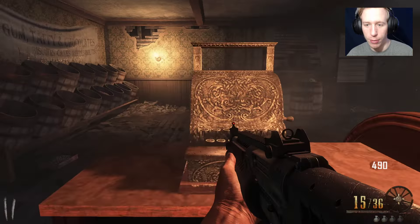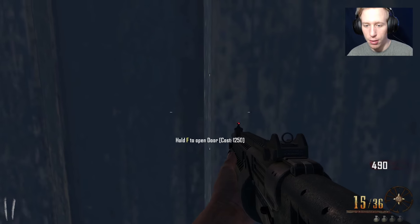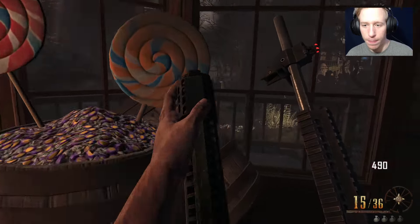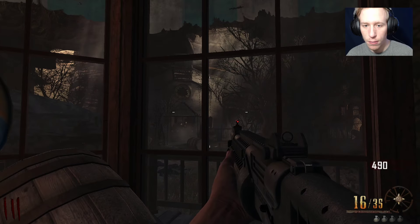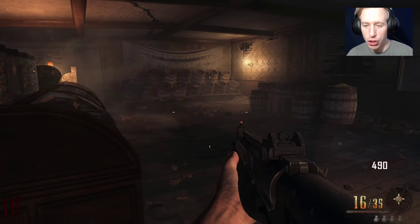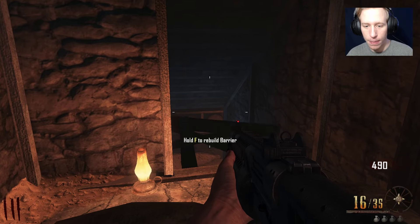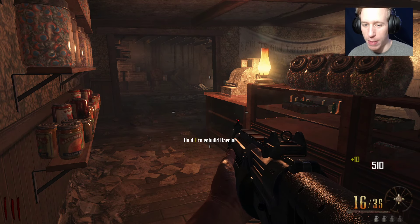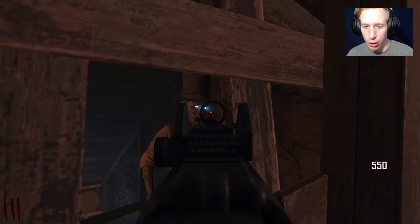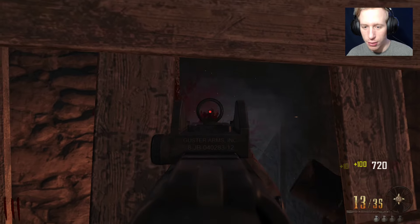I gotta clear this debris out but I don't think I can. That would have been bad if I died — oh here we go, the door's right here, 1250, are you kidding me? We're in the candy shop! Let's repair this barrier for some extra points. I don't know if the weapon I have is good — I mean, it's an instant kill still.